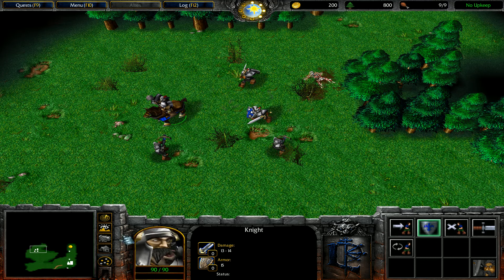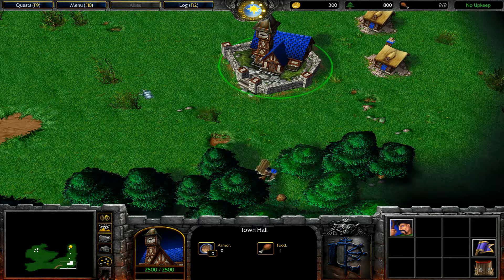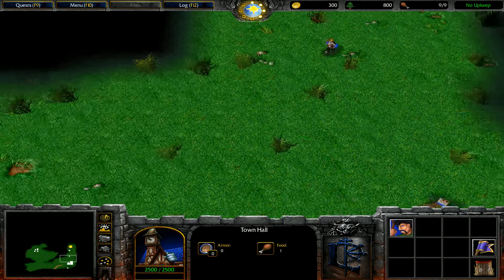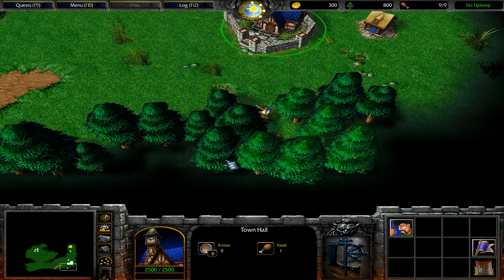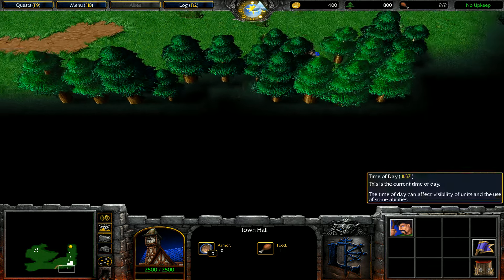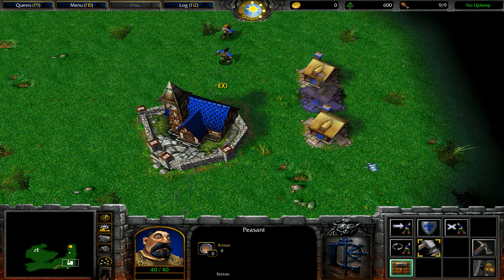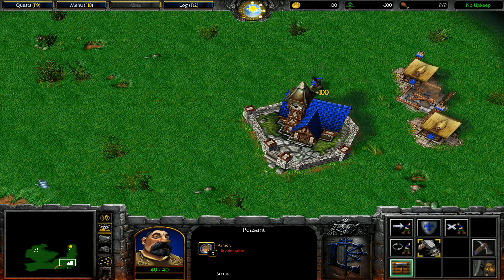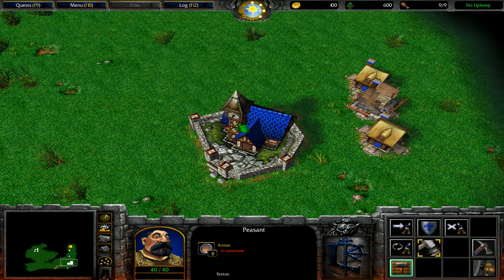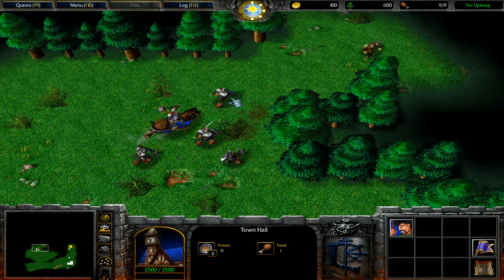That knight — we might be able to keep him alive if we can get a church out in time, but this is really going to come down to the fact that we have really low income at the beginning of this map. You're really hamstrung because you can't get to your gold mine. This path goes down and all the way around — it's literally right here. So we want to mine through these trees as fast as possible. We need another farm — let's go ahead and throw that down right there, and then put him back on gold. When should we get our barracks? It's still daytime.